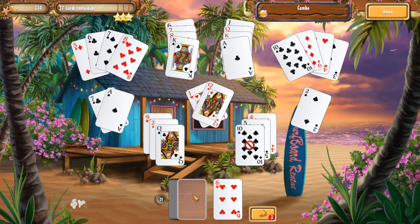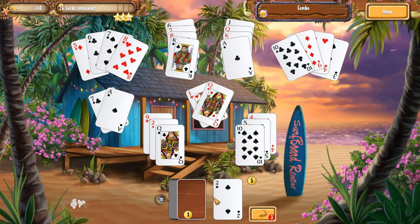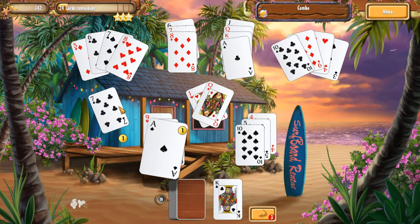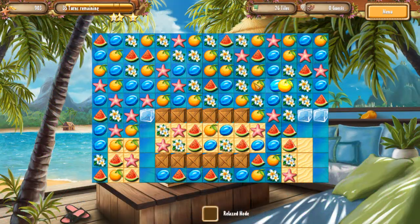In the solitaire side game, you have a certain number of cards you're able to flip over on the top of the deck, and your goal is to clear all the other cards set up in piles on your playboard. The fewer cards you have left after all the turns have gone by, the higher rating you get and the more money you earn.